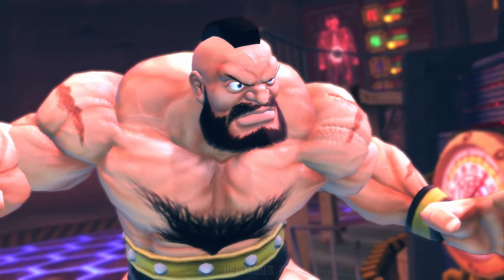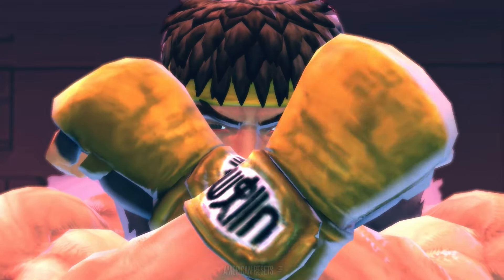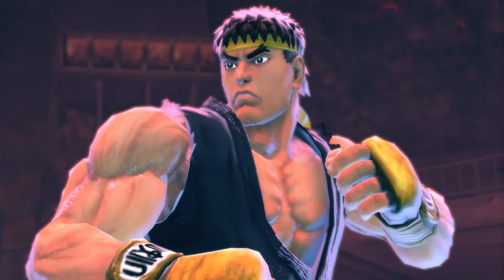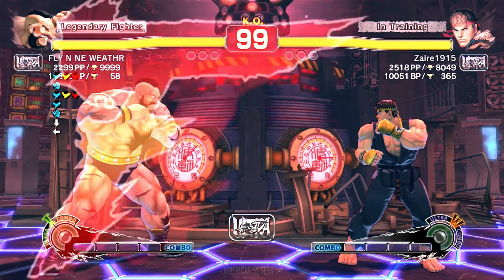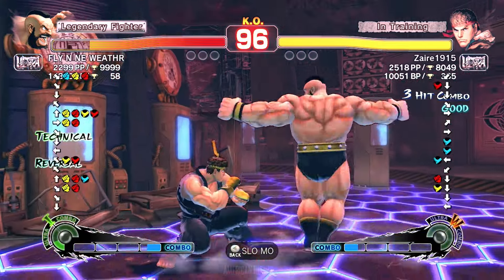Okay, no glitch. I ain't gotta tell you who it is. It's Flying Anyweather on the player one side — one of my favorite Geefs to watch. Gets into some shenanigans, and we got Zaire on the player two side. It is USA versus Germany. We'll see if the lag is a factor.